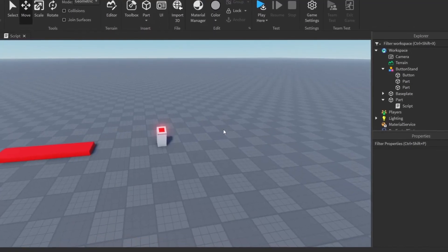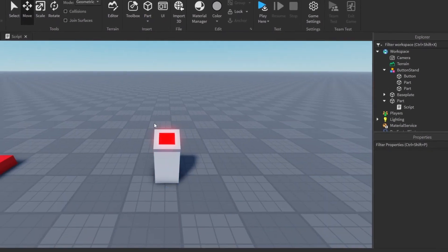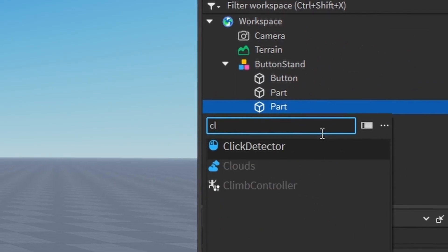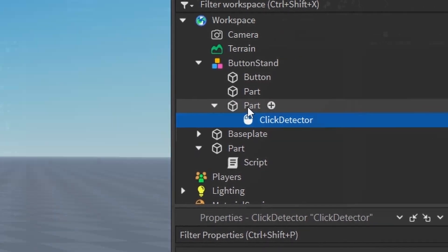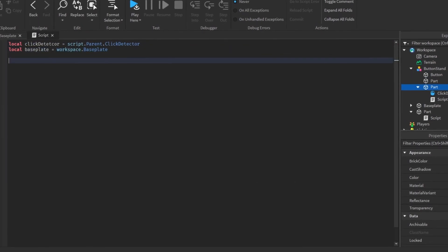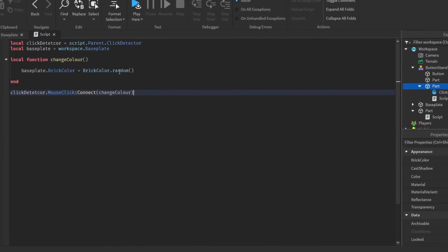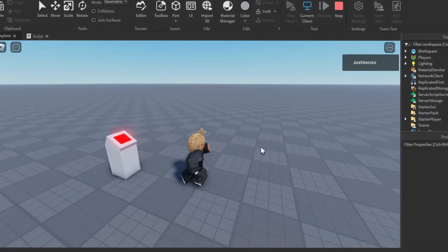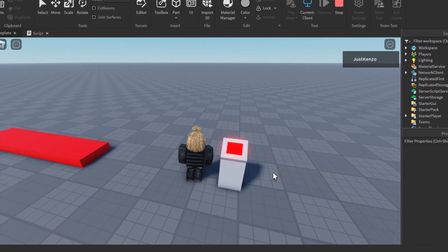The next challenge is: every time I click this button right here, it needs to change the baseplate's color. I'm vouching for myself — I think I'm going to gain another point. What you want to do is add a click detector into the button you want clicked, then insert a script. I'm going to speed up this part and get back to you when I'm done. Baseplate.brickcolor equals brickcolor.random. I think this should work.